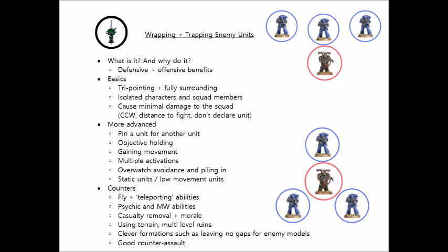Terrain can be a good impediment to wrapping and trapping. Say if you put a lot of your infantry models by a ruin wall, it's going to be hard for your opponents to put models all around any one of your models. Infantry can move freely through walls, so you could retreat to the other side and get out of harm's way. If you have multi-level ruins available, you might be able to just move directly upwards and get out of the trap through the ceiling — thinking outside the box. You can also deploy your miniatures in a clever formation that makes it incredibly hard for opponents to wrap and trap models: maybe only leave gaps between your miniatures slightly smaller than one of your opponent's bases, or deploy in a big central circular cluster meaning there's no individual model on the outskirts to be surrounded and tri-pointed.